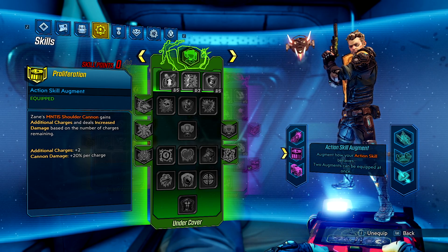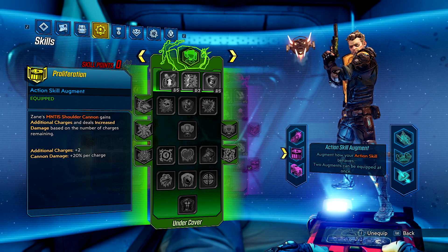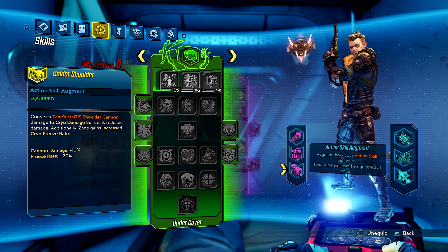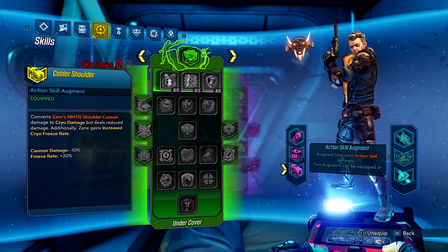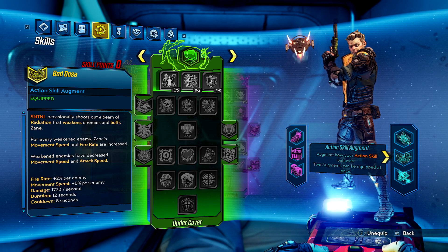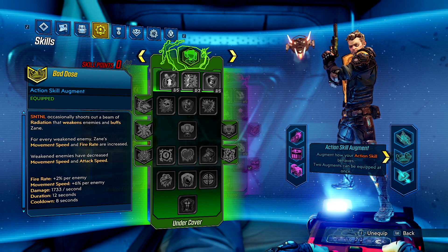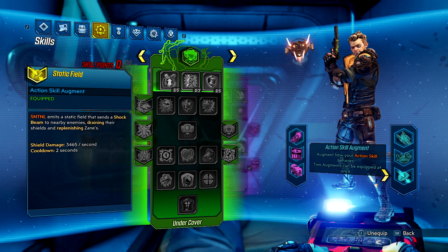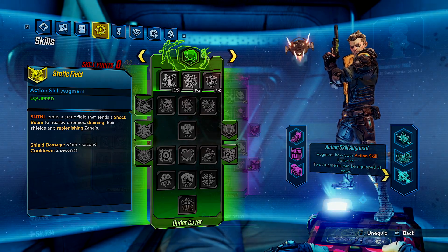For augments, Proliferation is an absolute must-have here. With this active, you don't even need to think about how many charges you have left in your shoulder cannon — just fire it off every 5 to 10 seconds and it'll never run out, keeping your damage and anointments rolling nicely. I also picked Colder Shoulder just for some more cryo damage; it never hurts to freeze enemies. In the blue tree I picked Bad Dose for the debuff on enemies and buffs to Zane, and Static Field to keep your shields on your side.